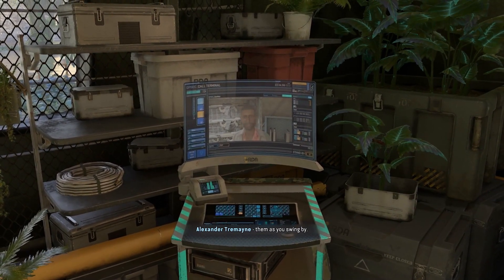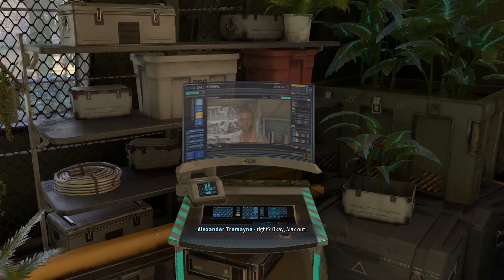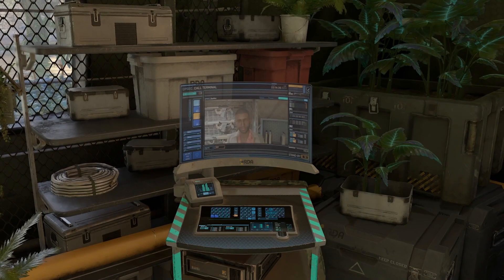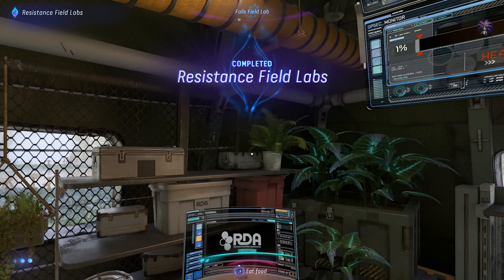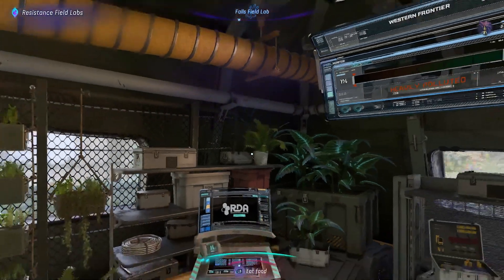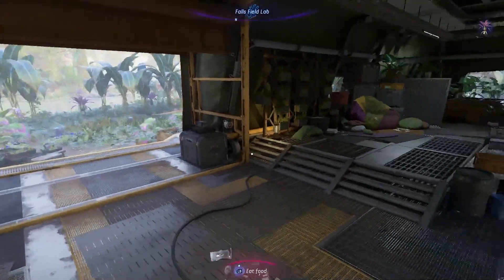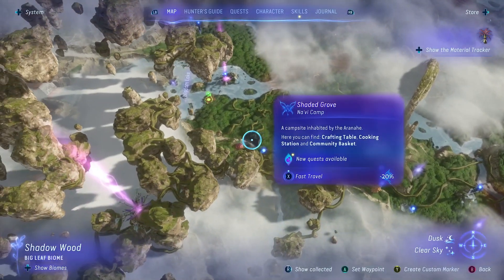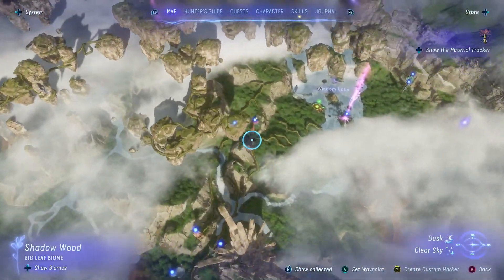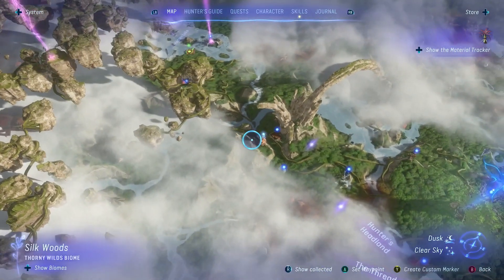Can you hear me? Loud and clear. Great — now there's a terminal like this in every field lab, don't forget to check them as you swing by. Who knows when someone from HQ may have something interesting for you. Alex out. I actually want to check these out. I don't know about the things being interesting, but there are a couple of field labs that we've passed. That's literally all we had to do.